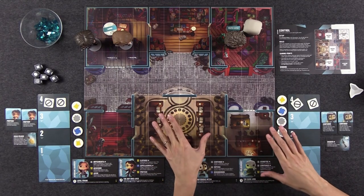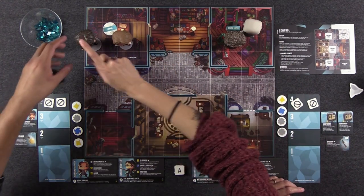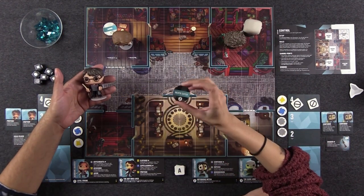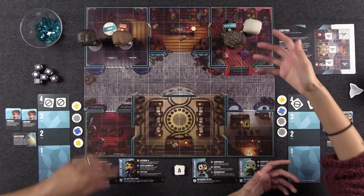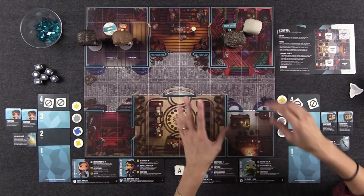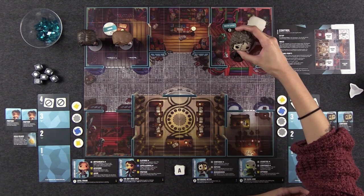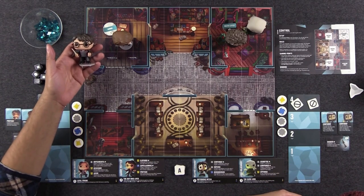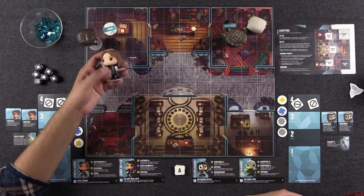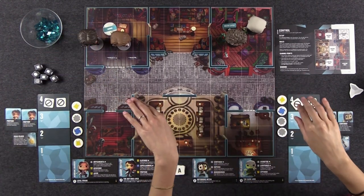This is the base game of the Harry Potter version of Funkoverse. It comes with four Funko Pop miniatures as well as basic characters, which are these circular chips. Each team is supposed to have three characters — you can mix and match. We set it up so that one team has Voldemort and Bellatrix, and the other team has Harry Potter and Hermione Granger. Even though these are the two teams that make sense, it doesn't have to be this way — you can select your team at the start of the game.